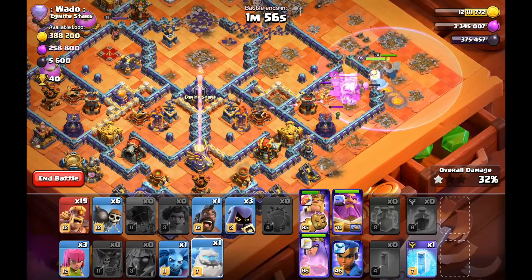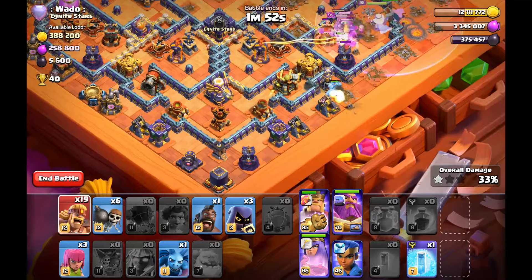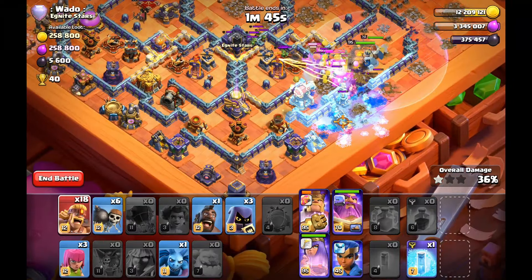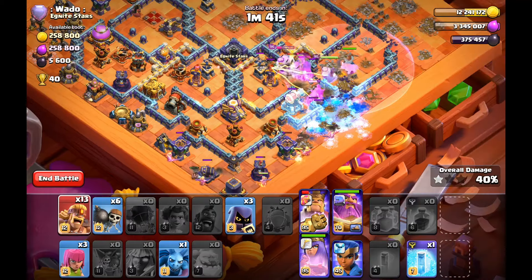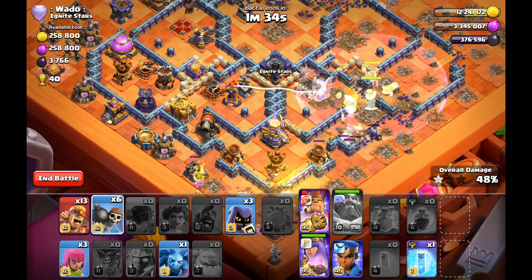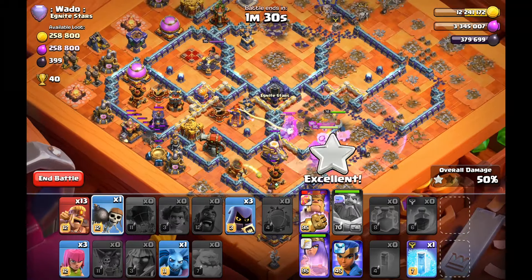That's how you get the Town Hall down and give your heroes a path toward the compartment with the Infernos. I'm using the ice column here to freeze that ricochet cannon by the time my heroes reach it, so we don't have to deal with it. Now I'm funneling the defenses that are lower here because that may pull our Root Riders, and I'm going to pop the Warden ability so these heroes and Root Riders keep breaking through walls and go around the base nicely.